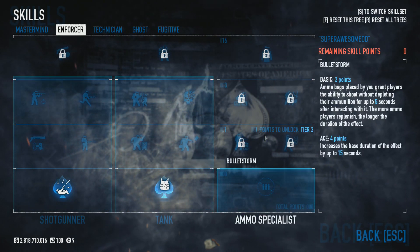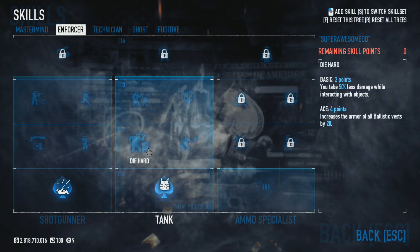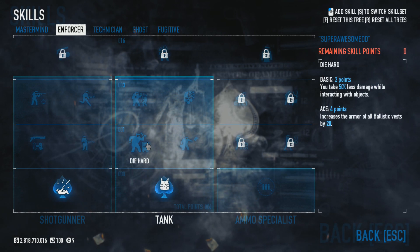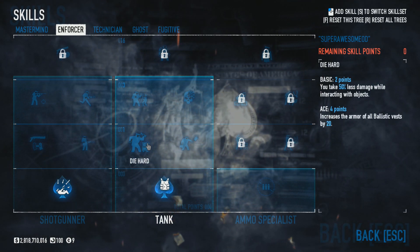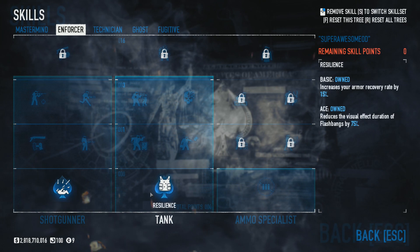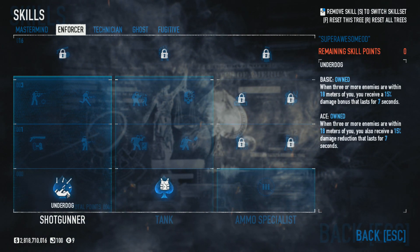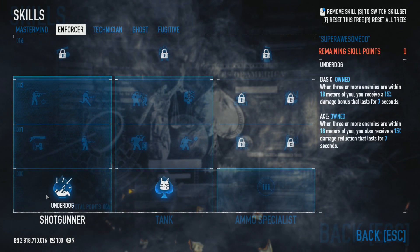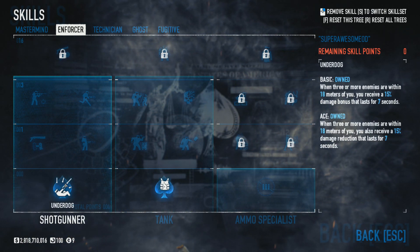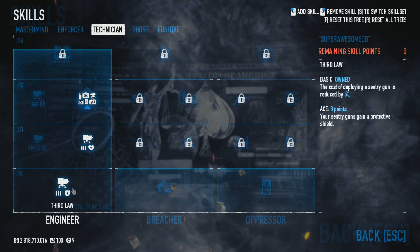A lot of people on One Down say you need Inspire, and it's really nice, but this is more of a self-sufficient build. We also have Swan Song which we'll go over in a bit. In the Enforcer tree I used to hang out there on Death Wish, but I've gotten away from that with One Down because you're limited with weapons — it's kind of pushing towards only weapons that do super high damage since the enemies are bullet sponges. We aced out Resilience for the 75% flashbang reduction, and aced out Underdog — you deal 15% more and take 15% less damage when three or more enemies are within 18 meters, which is basically always.